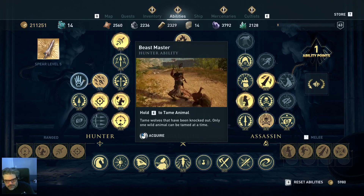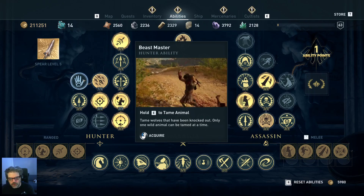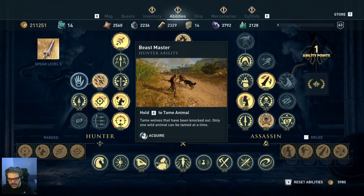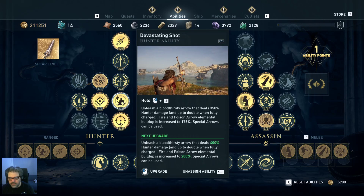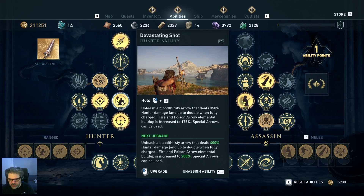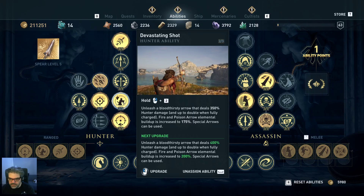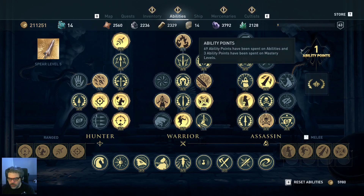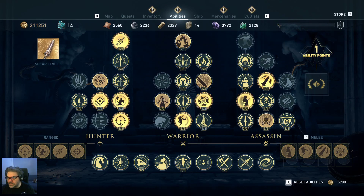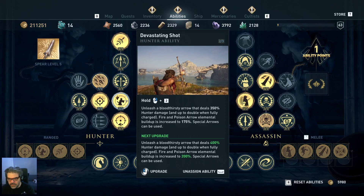I upgraded Multi-shot once just because I was doing it at the time. I haven't done Tame Animal because I found in Origins it really didn't do much for me, so I didn't bother in this game. Devastating Shot is great — it does a lot of damage. I actually have one ability point from just reaching level 63, and Devastating Shot is my primary contender for where to spend it.